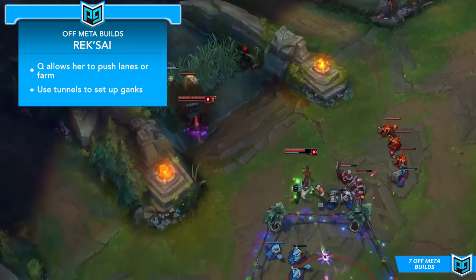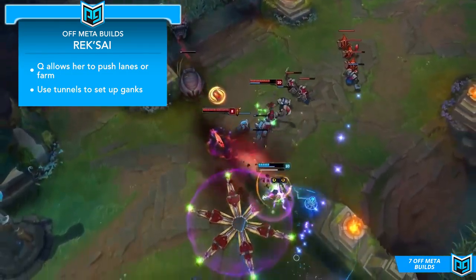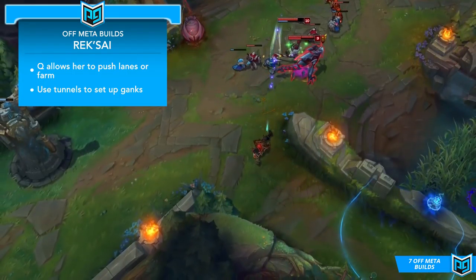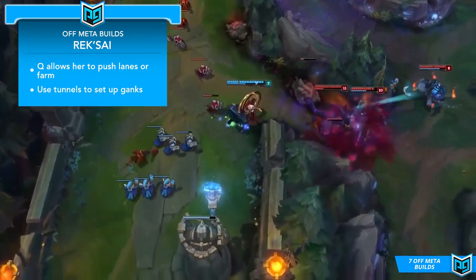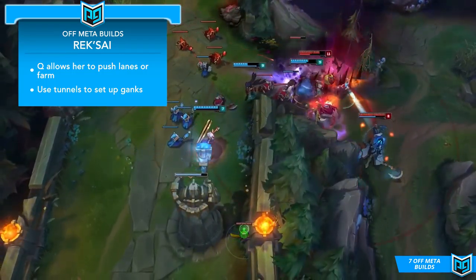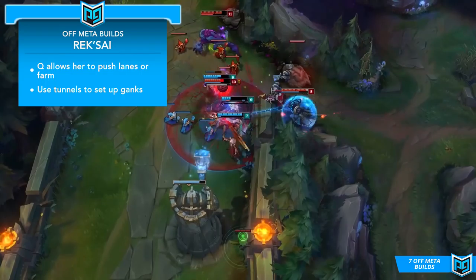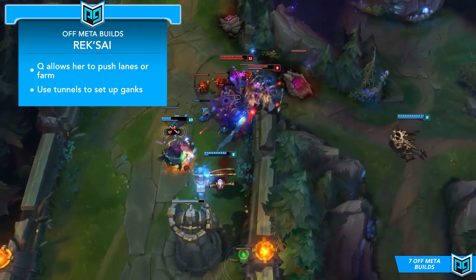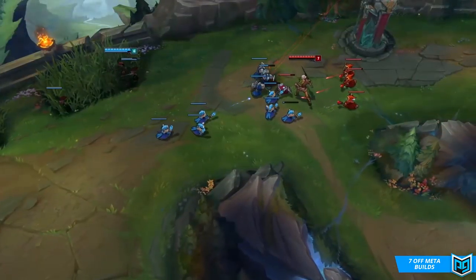Rek'Sai is a lot harder to gank than most top laners, but don't be afraid to back early if you're struggling, as it's less of an issue for Rek'Sai because you can get back to lane really quickly with your tunnels. If you're having a good lane, you should definitely think about using your tunnels to set up ganks on mid lane, or even try to 2v1 their jungler with your own. As a bruiser you have a lot of options in build path — full AD snowballs really hard, but for a more serious build you probably want to fit a Sunfire Cape in there.